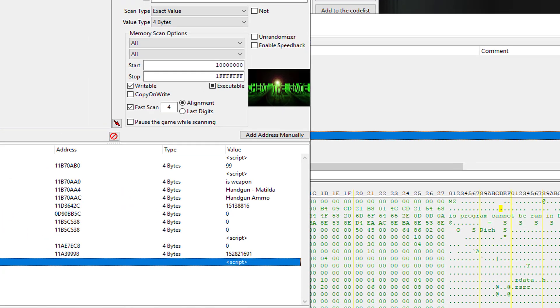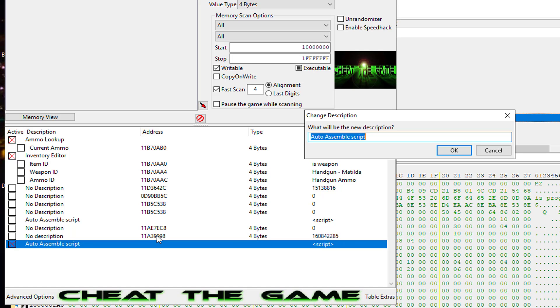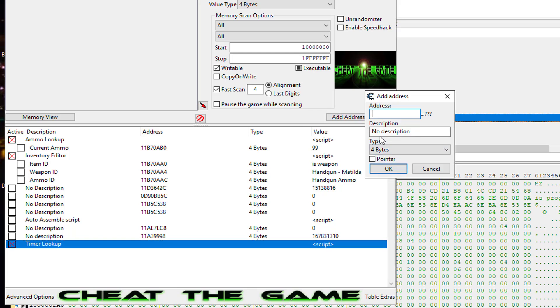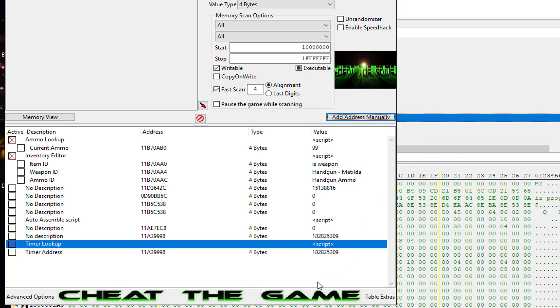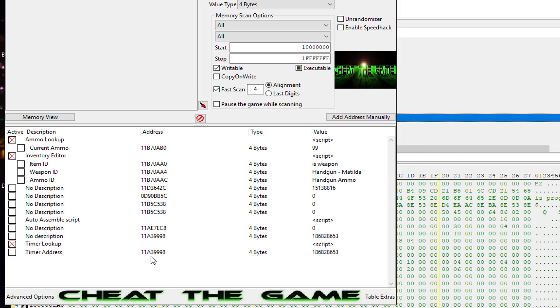Let's go ahead and save it. Here's our script — let's turn it on and name it 'Timer Lookup'. Leave it on four-byte and we'll put 'timer address'. Remember our symbol name has been assigned an address, and it points to offset 0x18. And as you can see, our timer address — it found it.